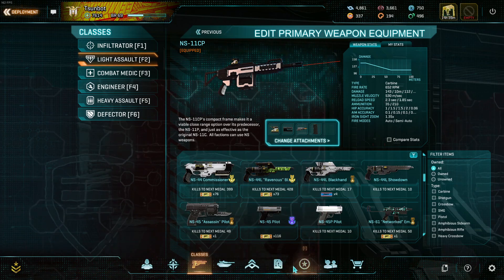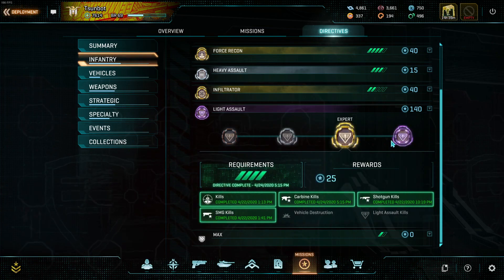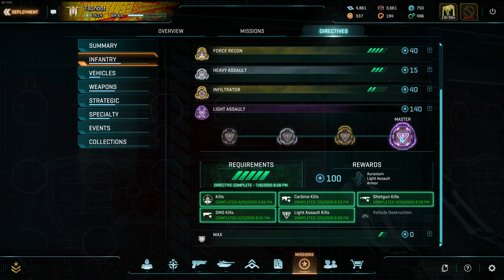One thing I should note is that over the course of the directive, assuming you're doing it at every tier, you will basically Auraxium out one weapon of each type. So if you're planning to do your carbine directive alongside, pick a carbine that you want to knock the Auraxium out on, because you'll get them at the same time. That's specifically why I recommend those good carbines - they're easy to use for most players and very effective, but it is largely up to personal preference.